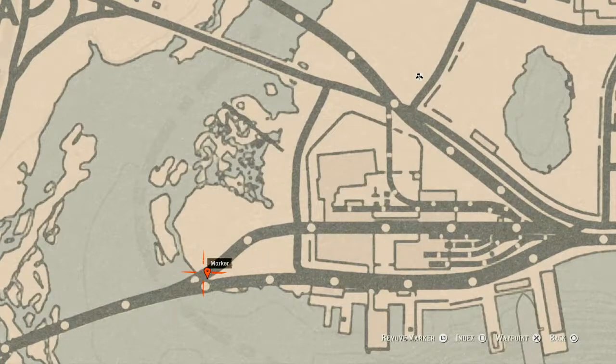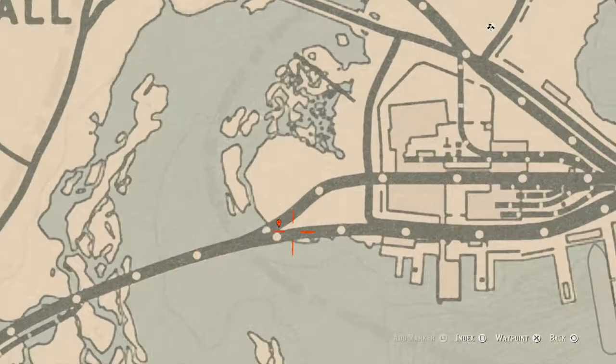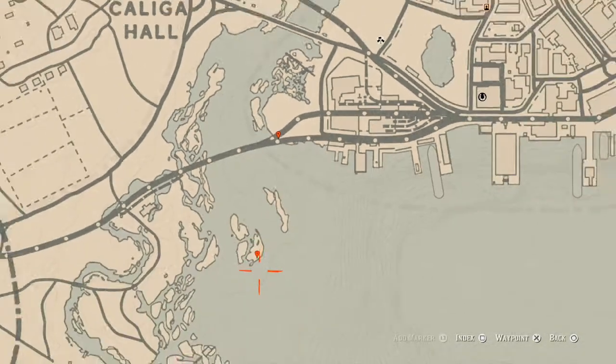Let's go down to our next marker, which is inside the train cart. It's the second train cart — you hop on the first one, jump into the second, and in one of the corners you will get a London dry gin bottle, which is an antique alcohol bottle.